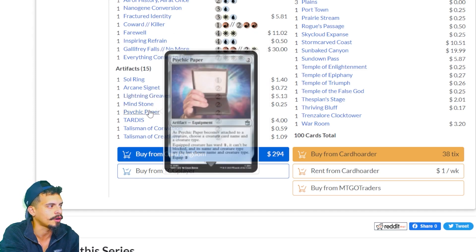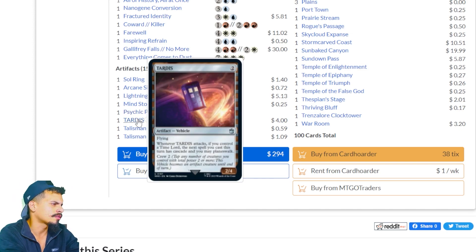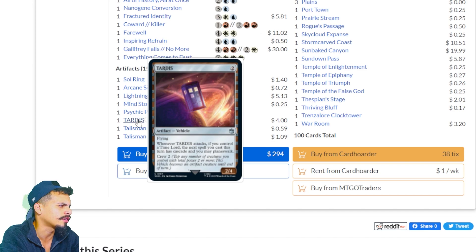Psychic Paper — as it becomes attached to a creature, choose a creature card name and creature type. The equipped creature has ward one, can't be blocked, and its name and creature type are the last chosen name and type. TARDIS — flying. When TARDIS attacks, if you control a Time Lord, the next spell you cast this turn gets cascade. You may also planeswalk. Seems cool.